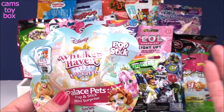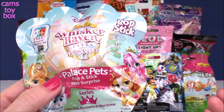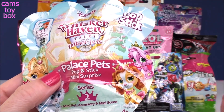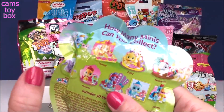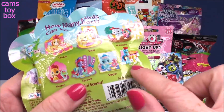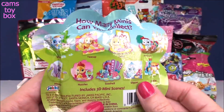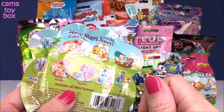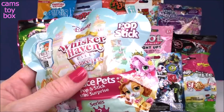Next is the Disney Whisker Haven Tales with the Palace Pets — it's a pop and stick mini surprise from series two. That is a mouthful. It shows in the back there are nine different ones to collect. They have these little pop-out cardboard displays and then you get to suction cup your little character right onto it.